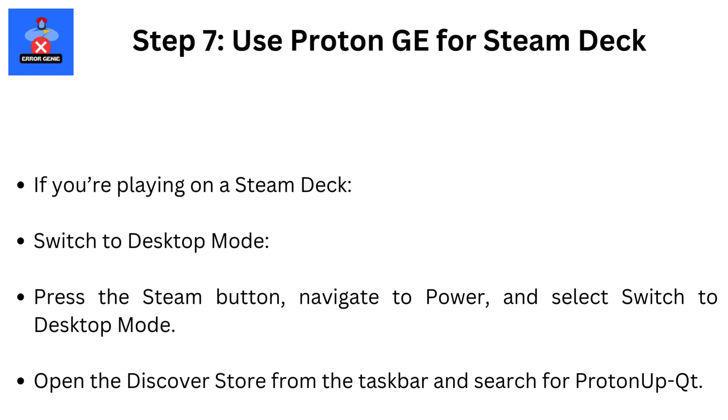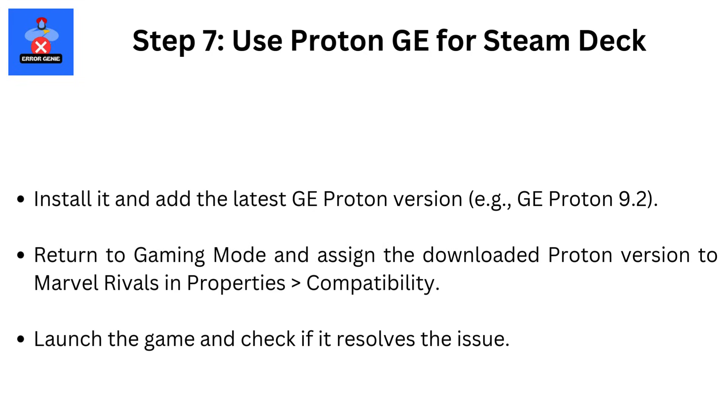Step 7: Use Proton GE for Steam Deck. If you're playing on a Steam Deck, switch to Desktop Mode — press the Steam button, navigate to Power, and select Switch to Desktop Mode. Open the Discover Store from the taskbar and search for ProtonUp-Qt. Install it and add the latest GE Proton version, e.g. GE Proton 9.2. Return to Gaming Mode and assign the downloaded Proton version to Marvel Rivals in Properties > Compatibility. Launch the game and check if it resolves the issue.